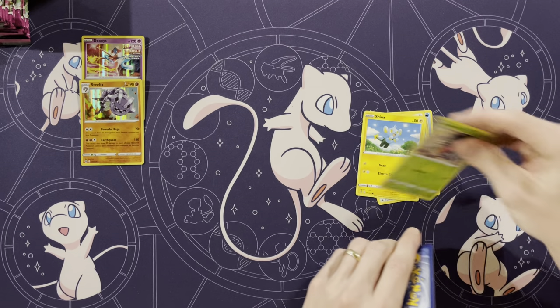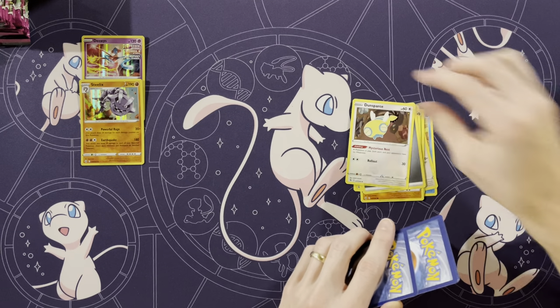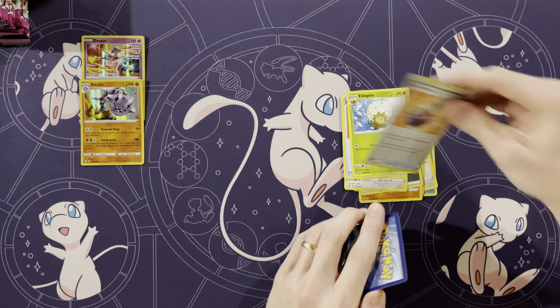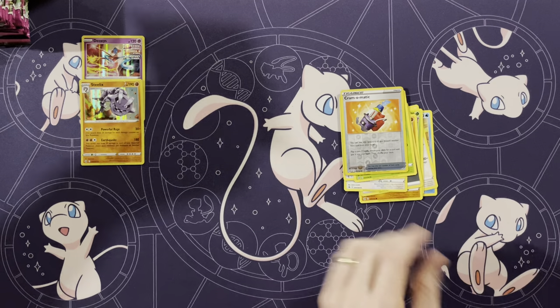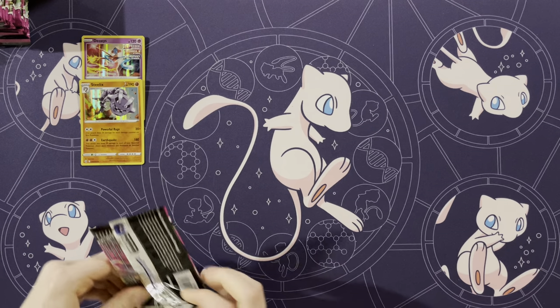Panpour, Eevee, Shinx, Shelmet, Drillbur, Energy, Dunsparce. Skipping some cards — Cram-o-matic and Eldegoss. Reverse of a Cram-o-matic and a Yveltal. Well, you got your three packs of just rares in a row that you wanted.